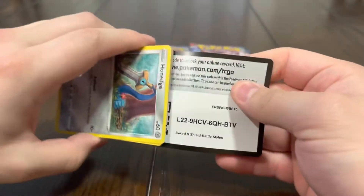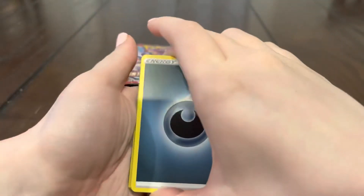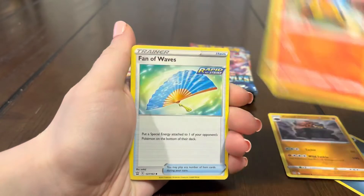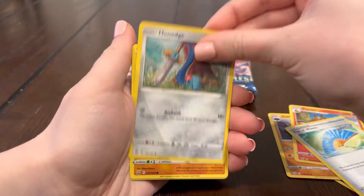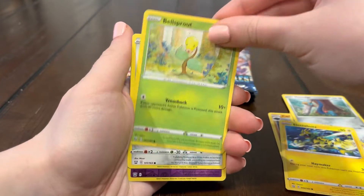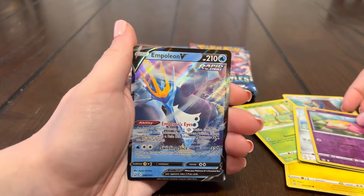Hopefully we get that Empoleon alternate art — that card is sick too! We got three V's right now and one full art, so hopefully we can get a secret rare, a V-Max, or another full art soon. Pignite, Fan of Waves, Honedge, Gligar, Electabuzz, Bellsprout, Bronzor, Slowpoke — and another Empoleon V! Déjà vu!